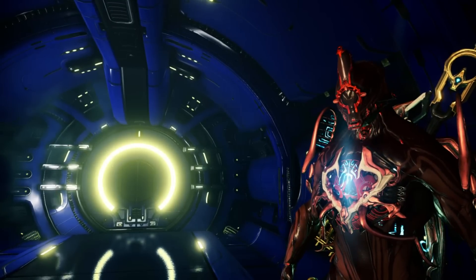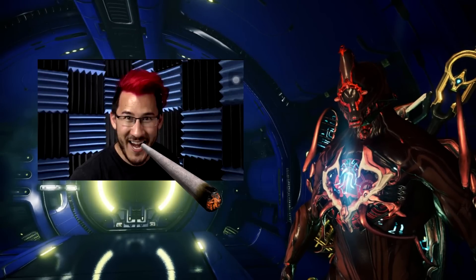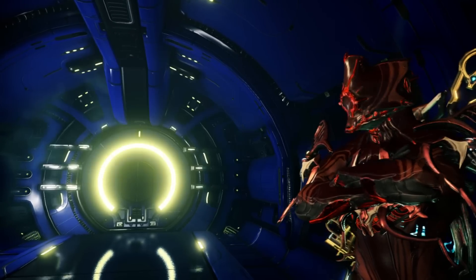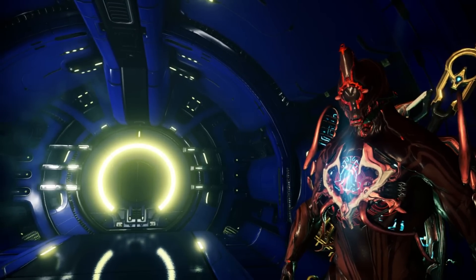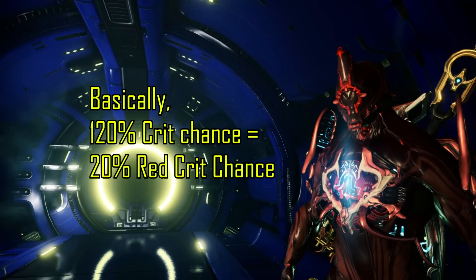Now in case you don't know what a red crit is, it's what happens when a critical hit happens within a critical hit — critical hitception. Red crits also have a significantly higher multiplier, which is about almost if not half of what the yellow crit multiplier does. In order for any weapon to do this, the crit chance has to be exceeding 100%. Any percentage above 100% is your chance to red crit.